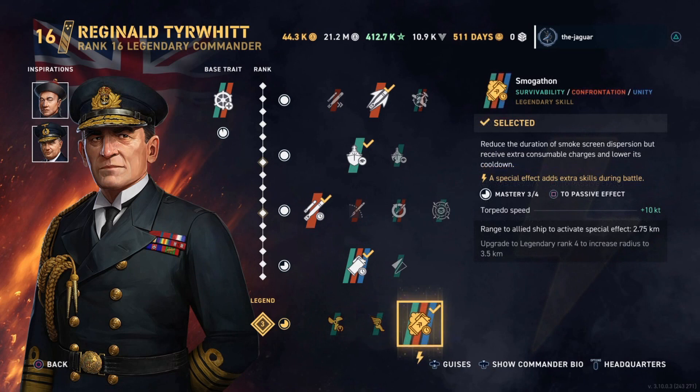For the Legendary skill, I haven't ranked up to Legendary Rank 3. I've selected Smogathon — it reduces the duration of smokescreen dispersion but grants an extra consumable charge and lowers its cooldown. Torpedo speed is increased by 10 knots when within range of an allied ship. 2.75 kilometers will activate the special effect. Maxing Tierwitt out to Legendary Rank 4 increases the radius up to 3.5 kilometers.